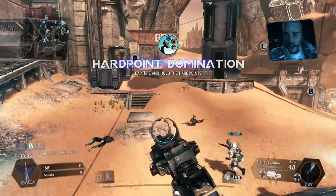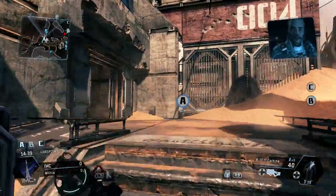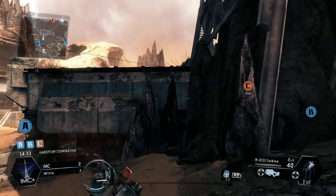Pilot, you need to secure hardpoints Alpha, Bravo, and Charlie so my team can access the system. Good luck. We just took control of hardpoint Alpha. We've got Bravo.